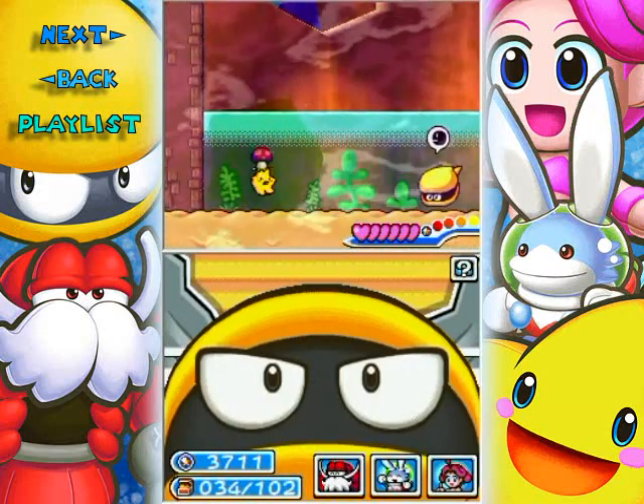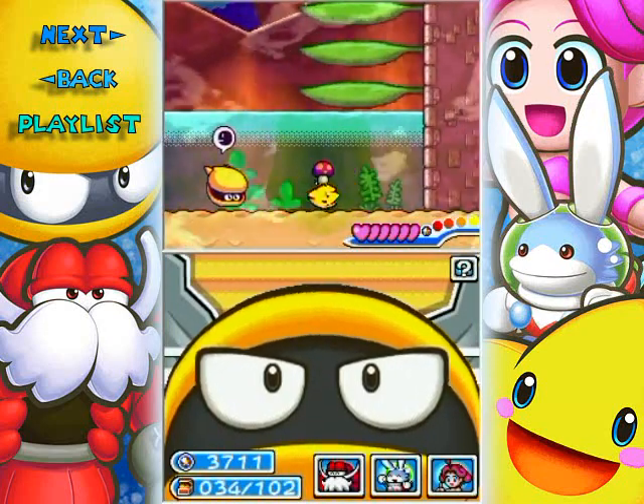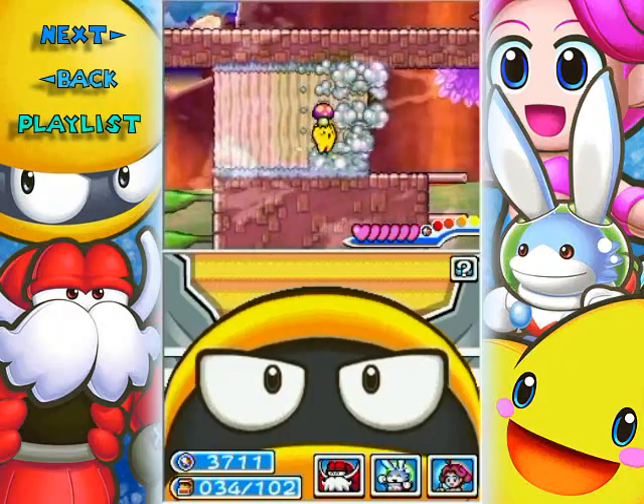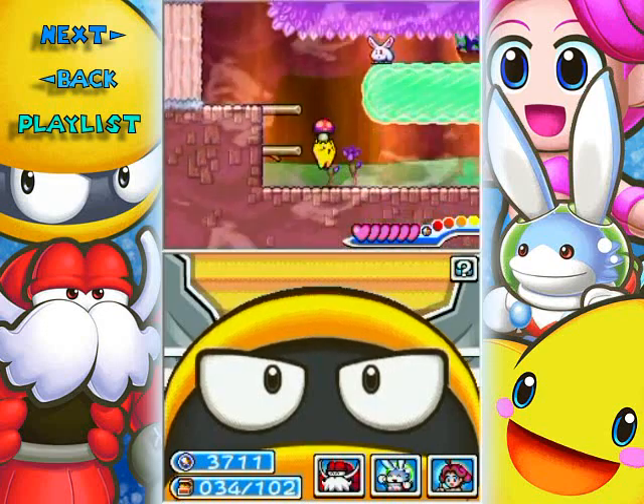Once you touch the mushroom, you'll automatically grab it and you can't drop it. But that's okay because it doesn't affect your physics at all. It can, however, wipe out the moss that's in your way, as shown there.